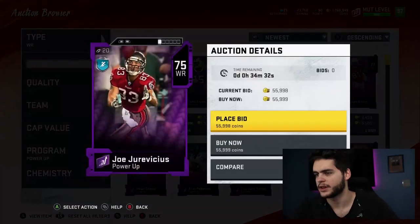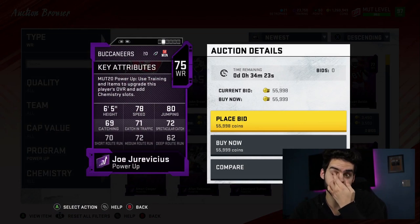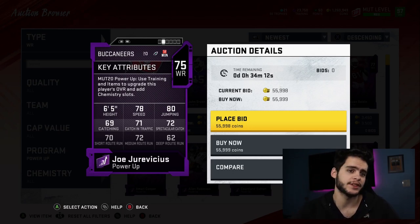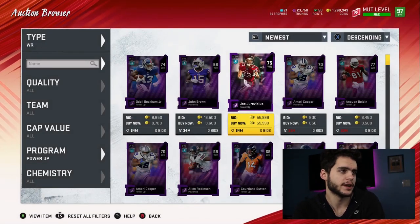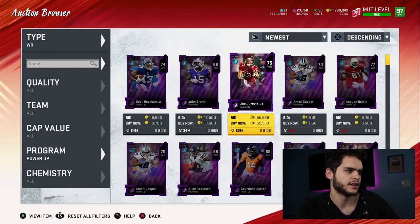Joe Jervisius is going for 55k right now, but prices will come down — kind of like legend players. In the first hour he'll go for around 30k, and by later today should be like 20 to 10k, maybe even 5k. Just go play the solo in eight minutes instead of spending 50k. I'll show you the stats over on mudhead so you can see everything.